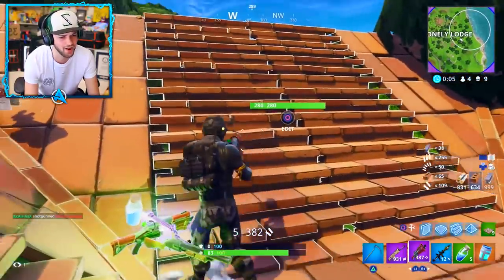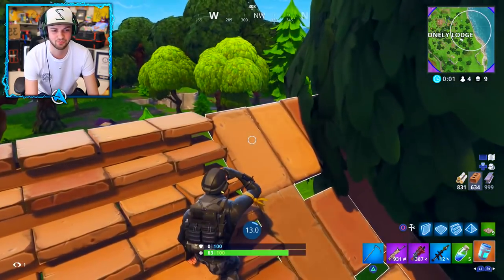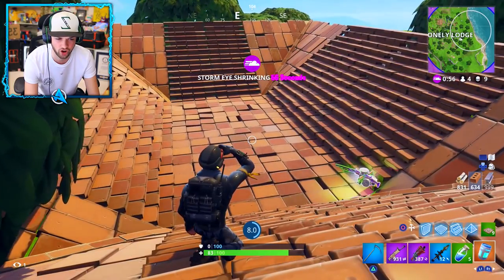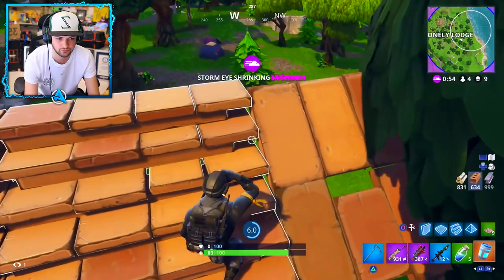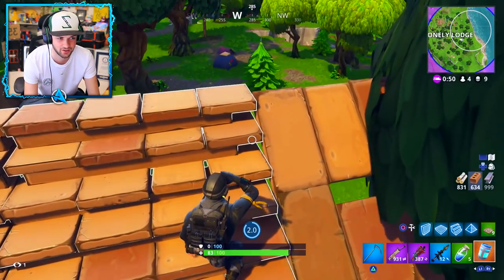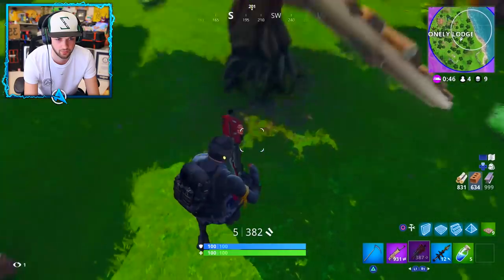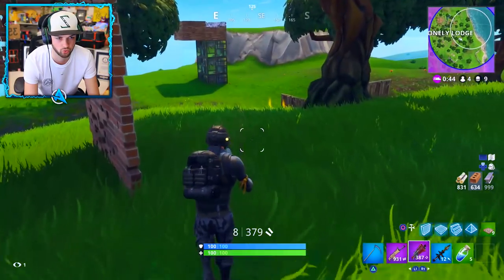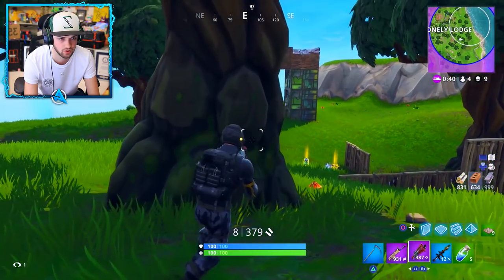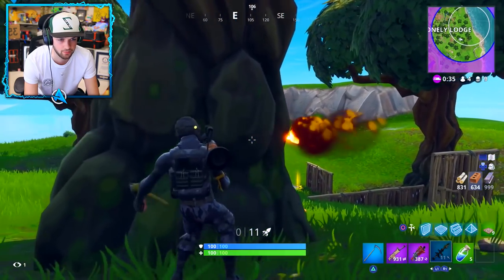Oh my gosh, this guy's coming back. I don't know how I avoided the RPG. Putting on the chug is the perfect thing to do right now — I'm in the ring and I think the next chug is in the ring as well. I took that gunfight on first before putting this on. Supply drop has landed — nine kills now. Let's go get that. Someone's just opened that supply drop. Someone's building in there — I think they're looking at me.